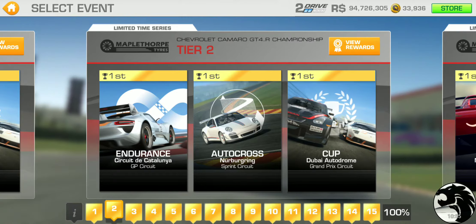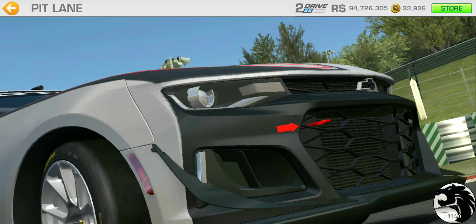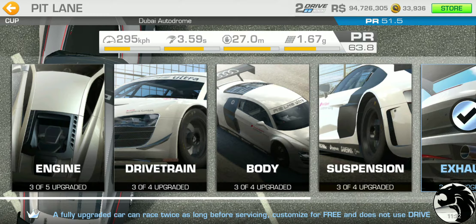Tier 2: Endurance at Catalonia Grand Prix, autocross at Nürburgring Sprint Circuit — Nürburgring autocross races are pretty long, sort of like Daytona. The cup to wrap up tier 2 is at Dubai Grand Prix Circuit, single lap, with a PR requirement of 51.5.